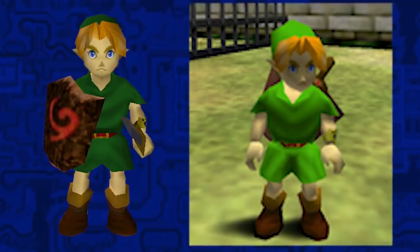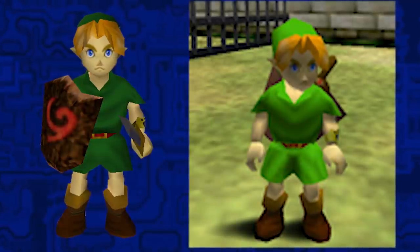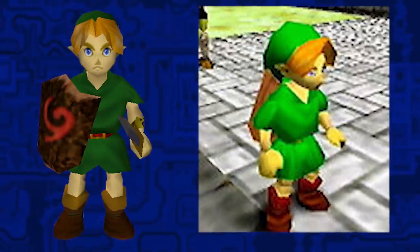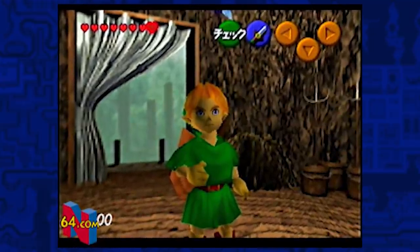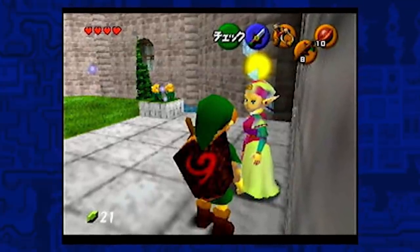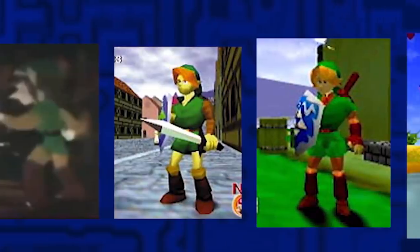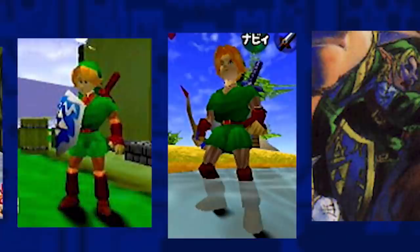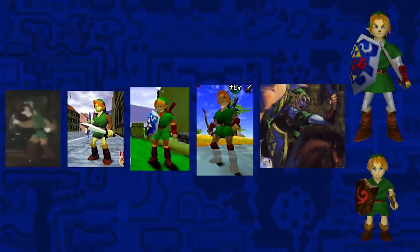Considering it was this late in development, his model looked not too different except for the color. The shade of Young Link's tunic was a brighter lime green here in comparison to the final game, and this went on for at least half a year until it changed to the darker green we have in the final game by the second quarter of 1997. While Link had a complex evolution for years, it was one of the most we can agree does show how further refinement can make a masterpiece of a design.